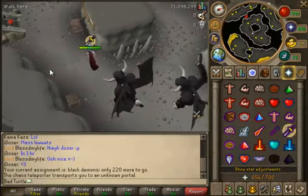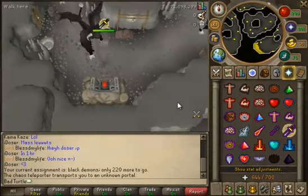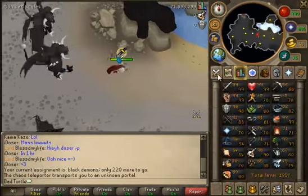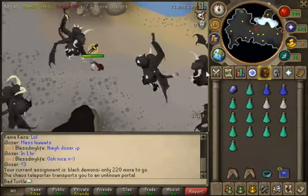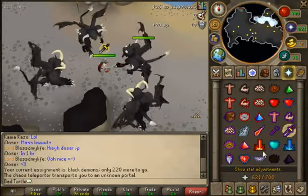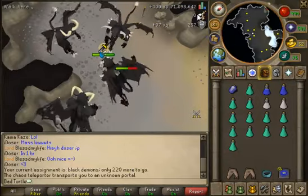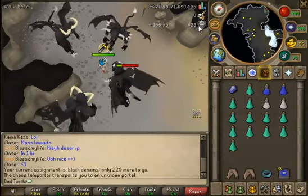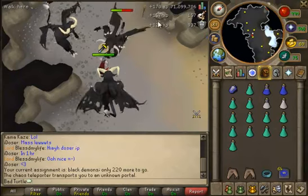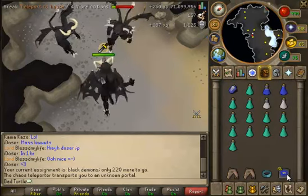Go through the north portal by Dust Devils and it takes you to Black Demons. And if you have a certain Dungeoneering level you can go through this mysterious entrance. I don't know what level you need. This is the best spot in the game for killing them - it's multi-combat so they're all aggressive to you and you can just attack them and AFK basically. 157 Slayer XP per kill which is pretty good.